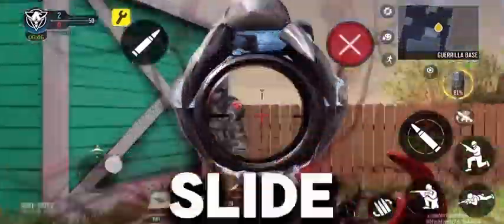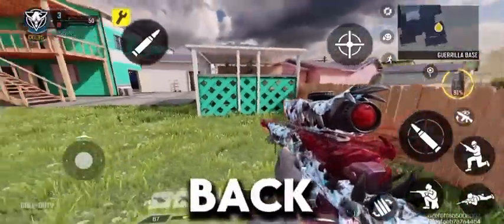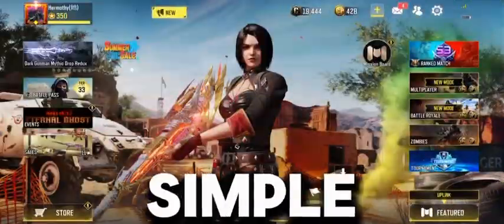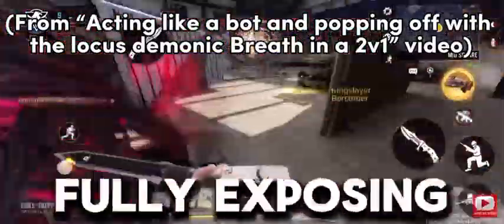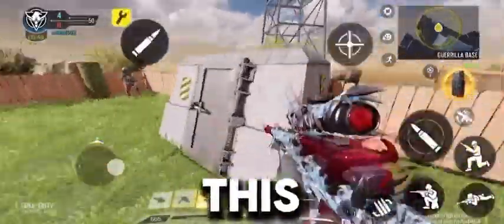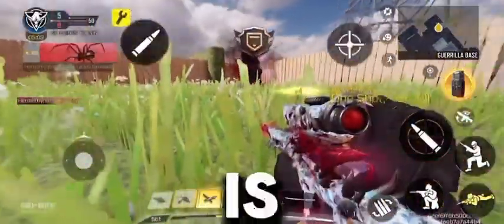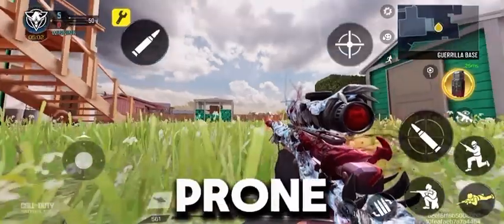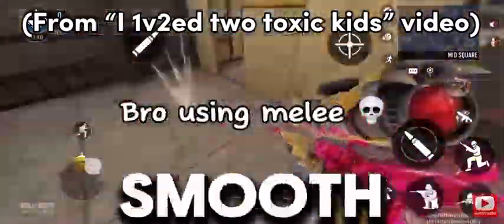The third movement is the back slide. This movement surprises your enemies. To do this, turn back, and just when you slide, face towards the enemy — and there is your back slide. The fourth movement is super simple, it's called jiggle peeking. This movement provides you information without fully exposing your body. To do this, just find cover and move your joystick left and right. The last movement is the drop shot. Drop shot surprises your enemies and helps you dodge some bullets as you would be out of their crosshair. To do this, just prone right before you shoot in the middle of a gunfight. Now all you need to do is combine those movements and make the combinations smooth and effective.